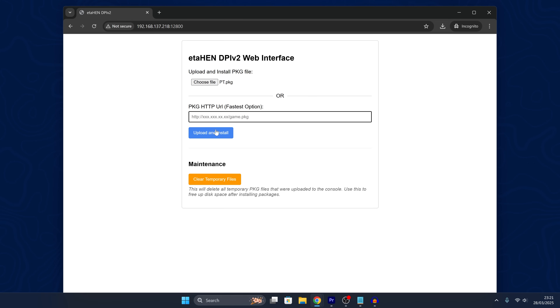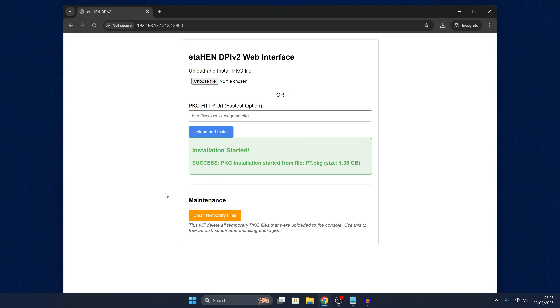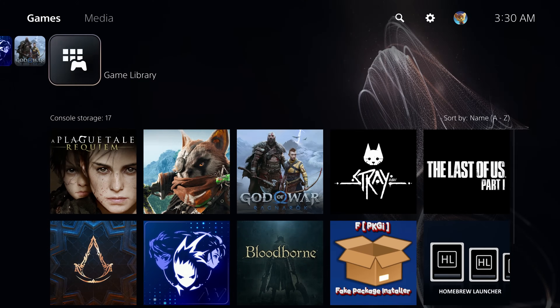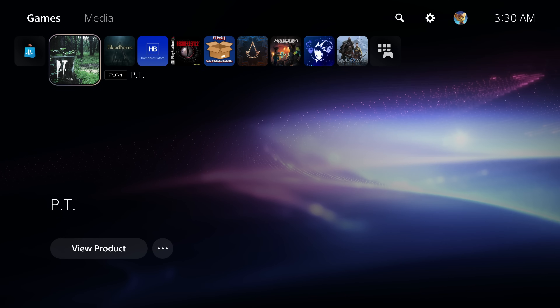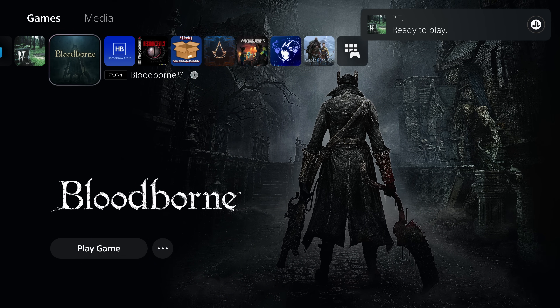I selected a package from my computer and clicked Upload and Install — it even gives you the time remaining and transfer speed. Once it hits 100%, install started. If we switch over you can see it has started to install on the PS5 after downloading. I think the way it works is it downloads it to a location on the PS5's SSD and then installs it from there. We can see it installing, and there it goes — ready to play. We've successfully installed our package file.